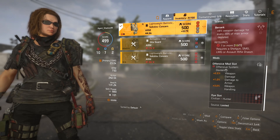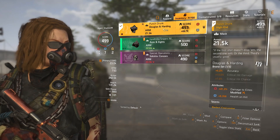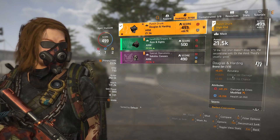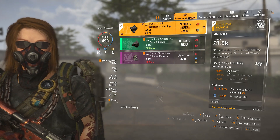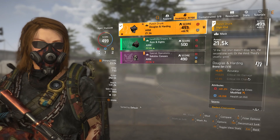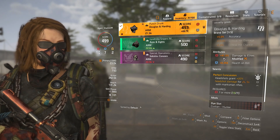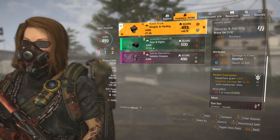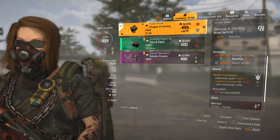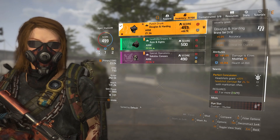Finally, the mask — everyone knows the Punch Drunk from DnH Douglas and Harding. You get that accuracy bonus. I wish I could have gotten two of these. For some reason I cannot find anything higher than 41% damage to elites, and I've got over 800 hours in Division 2 alone with over 4,000 hours in Division 1. I guess just watch my targeted loot videos I put up daily to find where the masks drop.